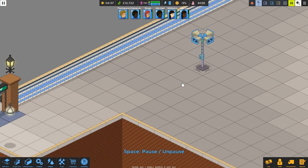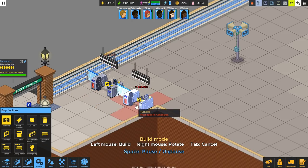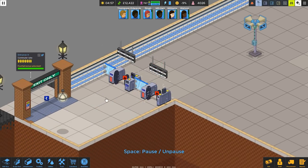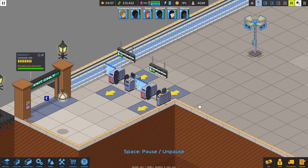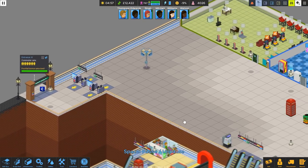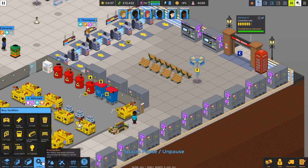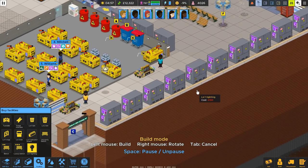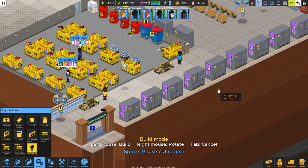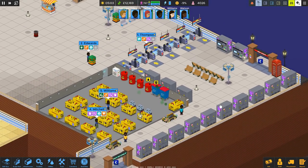Let's set the exit over here up quickly. Facilities, turnstiles — I could do one, two exits. If that's not good enough for the exit, then I'll consider changing it. But there we go for now. Is it still dark over here? Yeah, we need lights. Facilities, lighting — I'll drop one there and another here. So that should light the place up beautifully. I'll move it over here actually. There we go.